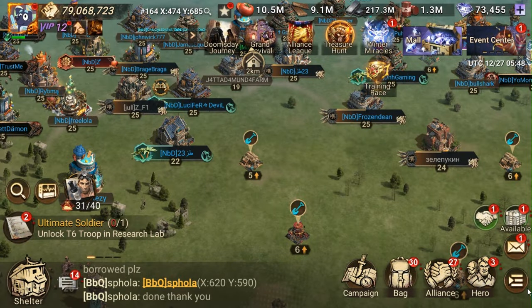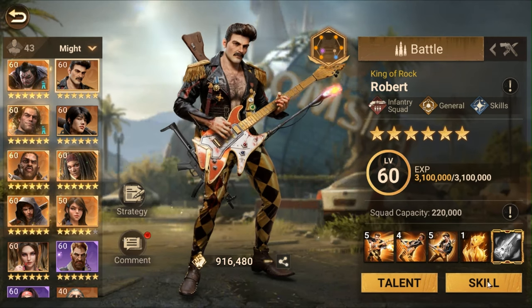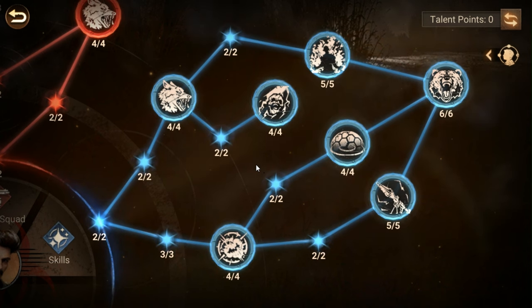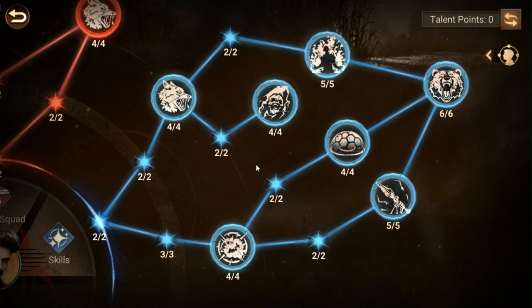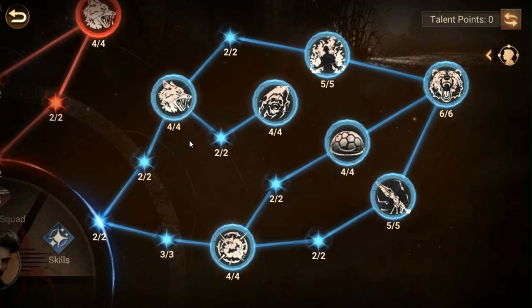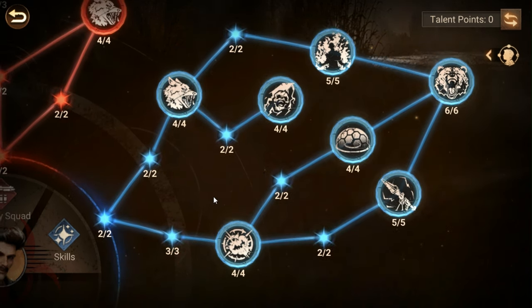We've got one last tree, and it's arguably the best one — the skill tree. The skill tree is designed to deal skill damage, and that is the most damage you can do in this game. Yes, there are commanders that can buff basic attack damage by an insane amount — Elena, I'm looking at you — but skill damage is where it's at a lot of the time because it overpowers even healing builds if done properly.